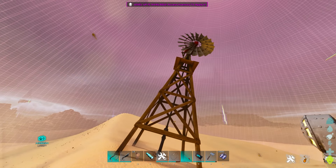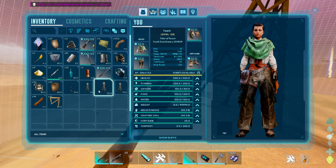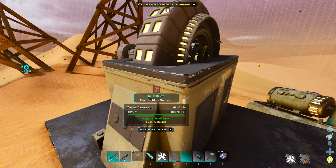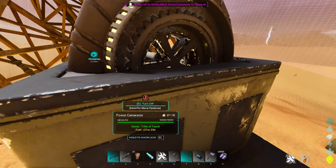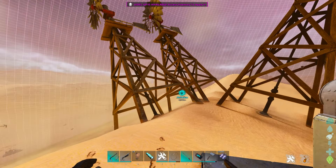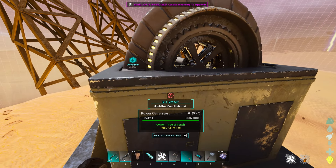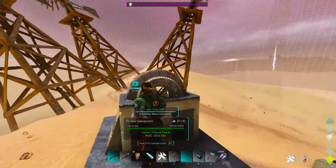One more thing I want to show you - I'll plop one of these down and attach it just to show you a comparison. You'll notice 2136, and then I'll put another one down and it's 2132. So it seems to be a direct effect of just having one in the area. It doesn't actually work as more equals better. It's just as long as one windmill is in the area, you're going to have a much better day getting more fuel and protecting your generators.